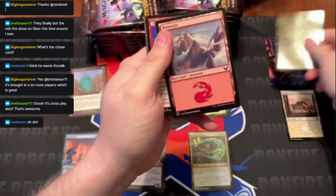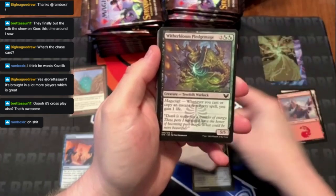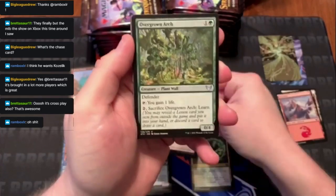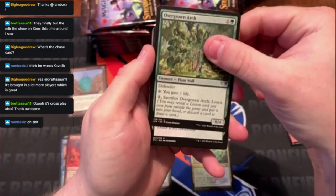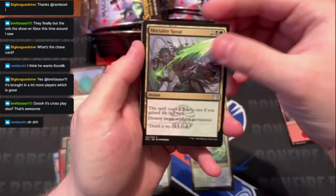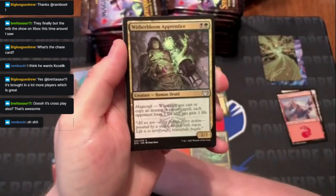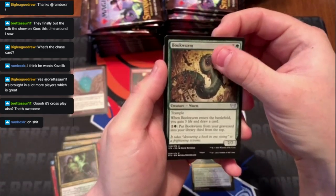Art card, land, going through some commons. Then straight to the uncommons — almost caught me by surprise. A lot of uncommons here, starting to show a theme with mana types, which is another thing in set boosters — they've got a theme. This pack is a lot of green and a lot of black.